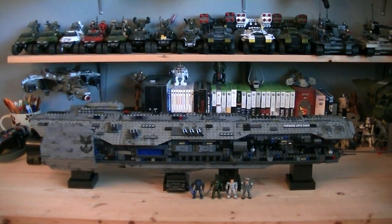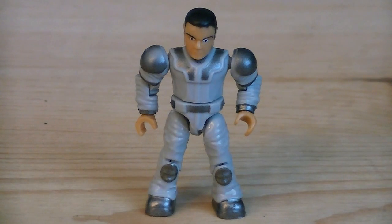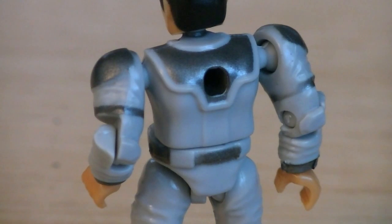Included with the set is the gigantic UNSC Forward Unto Dawn and 4 minifigures. The first minifigure is the UNSC Technician, who was previously only available with the countdown set. He's painted in light gray for his jumpsuit, silver for the details and armor plates, and tan for his skin. He does have a peg hole on the back of his torso.